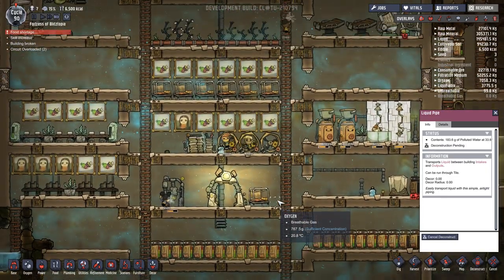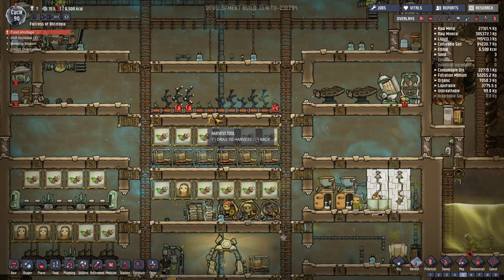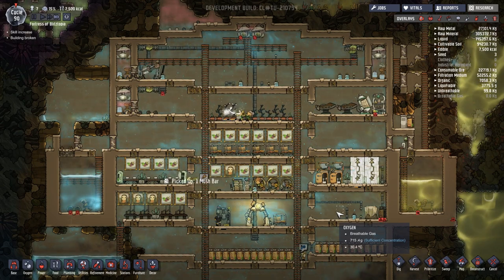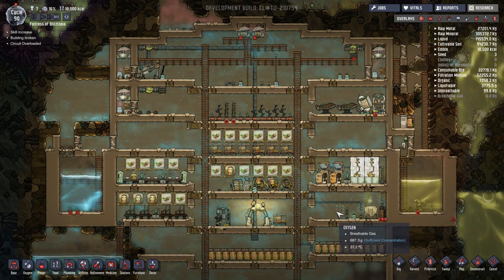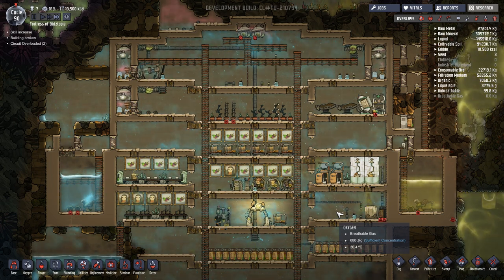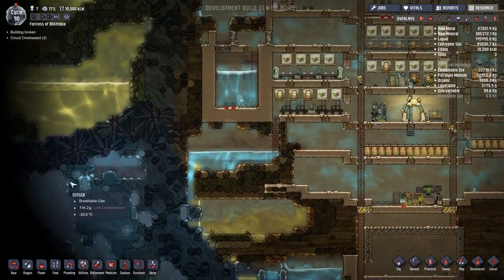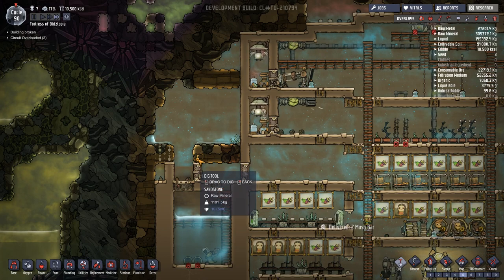Food shortage! Let's harvest these. We're on day 90 now — almost everything's cleaned up. I don't know how long that was. I don't know how long I recorded, but we've got to the point where there's one more thing I want to do: I need to make a bigger clean water storage tank here, so we're gonna move in here and take care of this.